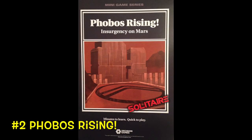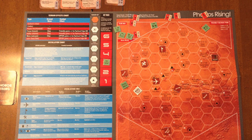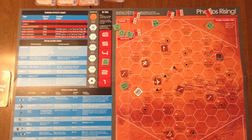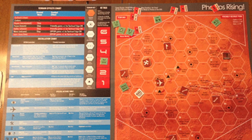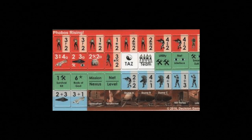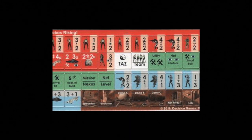Number two on the list is Phobos Rising. This retails for $14.95 and is available on Amazon or directly from Decision Games. It's the most revolutionary micro game ever made, period, because it's both a euro and a war game. I absolutely adore this game, but be forewarned — you have to like both euros and war games or this game isn't for you. It's a solitaire game where you command a group of insurgents who begin the game with limited equipment and attempt to secure key facilities on Mars.